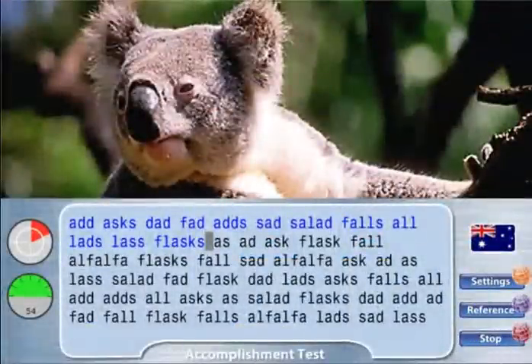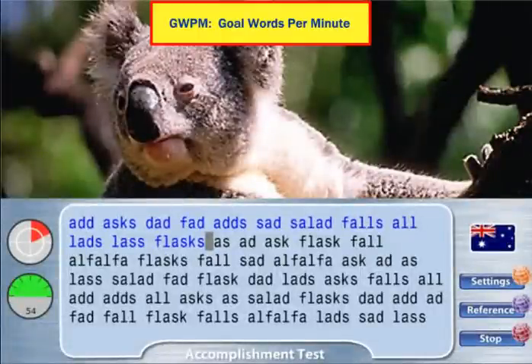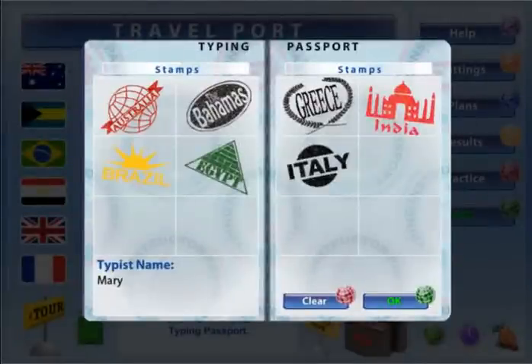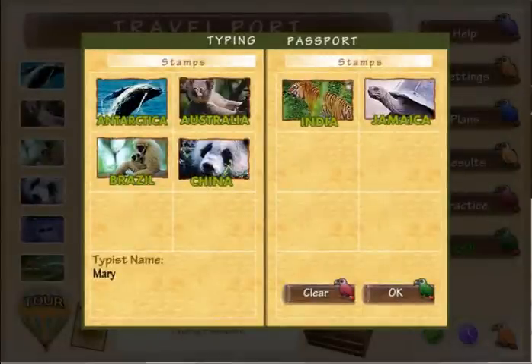As you reach each destination, you will take a typing test to demonstrate your proficiency on the keys you've learned and practiced. When you pass a test with 80% accuracy and achieve your goal words per minute speed, you will earn a typing accomplishment in the form of a passport stamp, time stamp, or photo souvenir, depending on the theme.